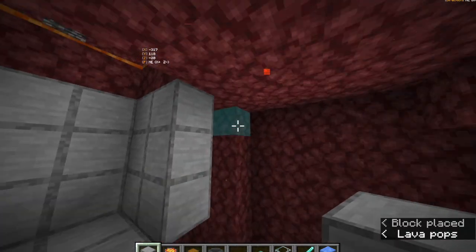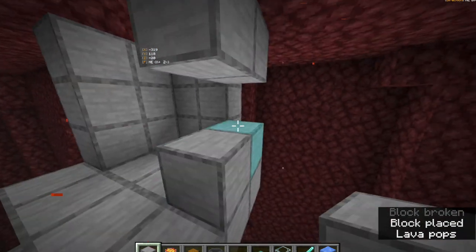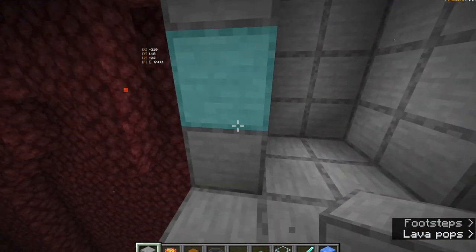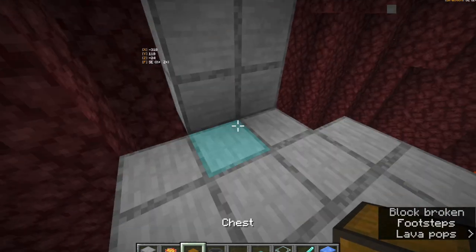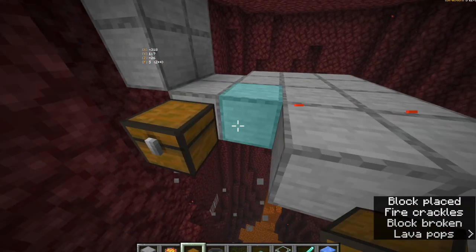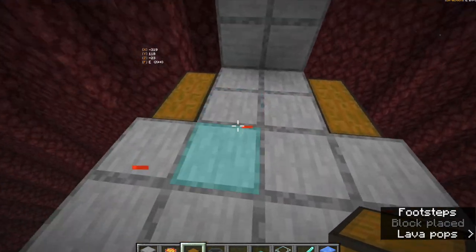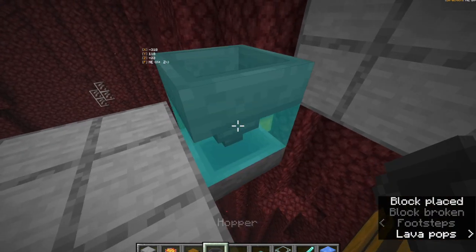Now with the grinding area you can basically do whatever you want, but I'll show you what I use. It has two double chests so it won't get full if you're going AFK, and the blazes will not be able to hit you. I like to place some chests on either side of the 2x2 area, then break these blocks and put some hoppers going into those chests.